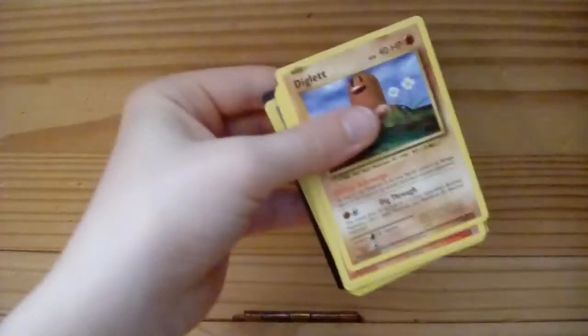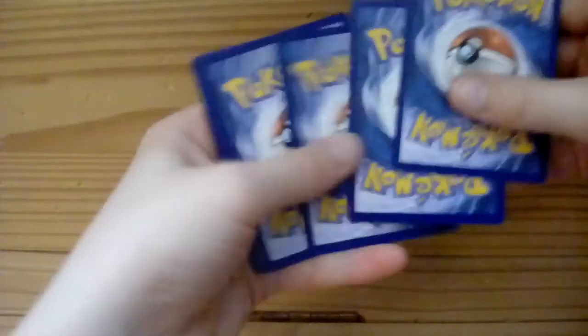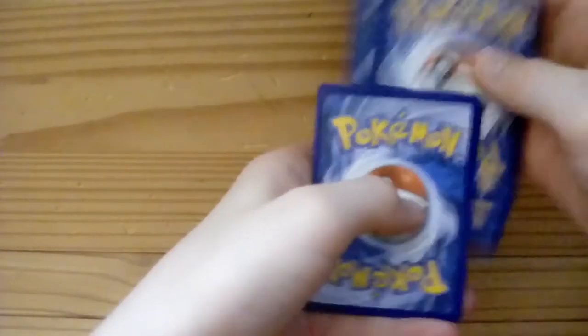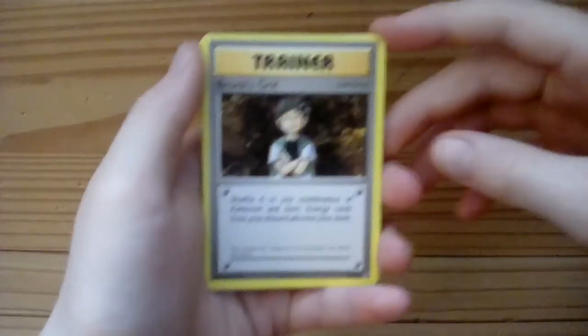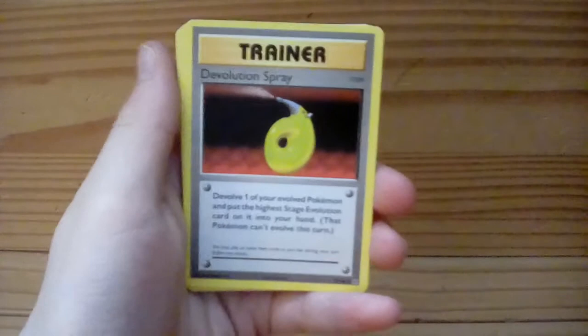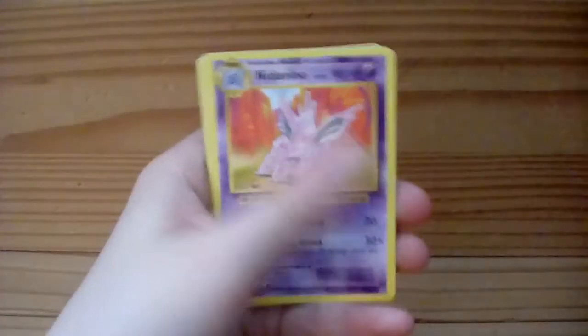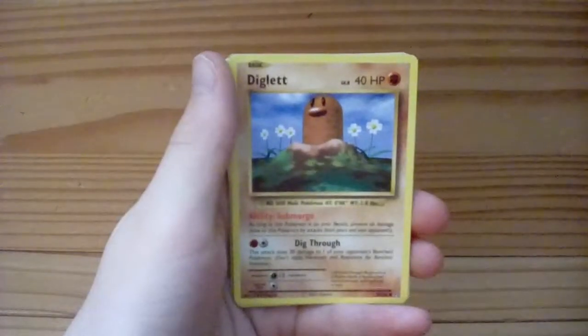Okay, so the code card is over there. I can remember how to do this card trick — one, two, three, and put those in the front. And then we have our reverse and rare. We got a Brock's Grit trainer card, interesting. We got another trainer card, the Devolution Spray. We got Nidorino, nice. And Diglett again, which we already saw before.